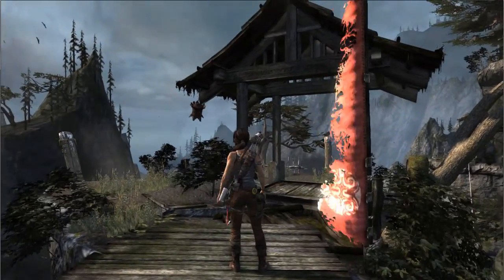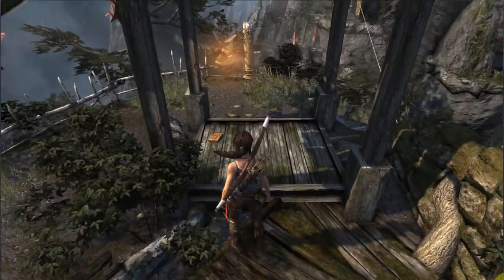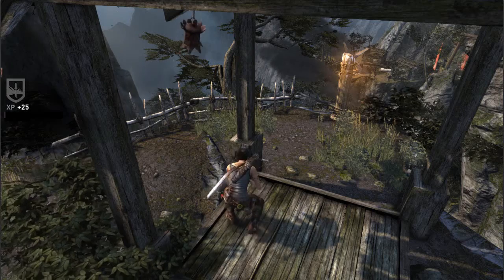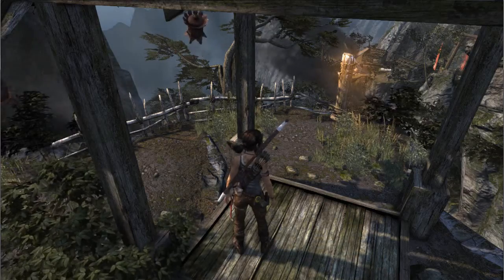Oh dear — so in that case, there's stuff here. What's this? Something to look at — it's a little booklet. It reads: 'It is time for me to leave this accursed island. I have seen enough of Yamatai. I cannot explain the power the Sun Queen wields, but it is not of this earthly plane. As I suspected, she knew my intent the moment I set foot on this island. She has manipulated me, toyed with me to see what information I would seek. But she always knew — if I am allowed to leave this place alive, I must warn my lord: warn him that we should avoid Yamatai at all costs. If we wish access to her seas, we should pay any tribute she requires. But we should never cross the Sun Queen — to do so would lead to our ruin. Of the other things I have seen, those dark horrors, I can never speak of again.' Superstitious nonsense, eh? Of course there's a rational explanation, I expect.